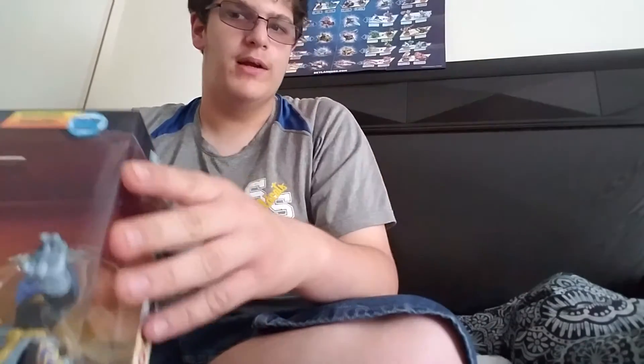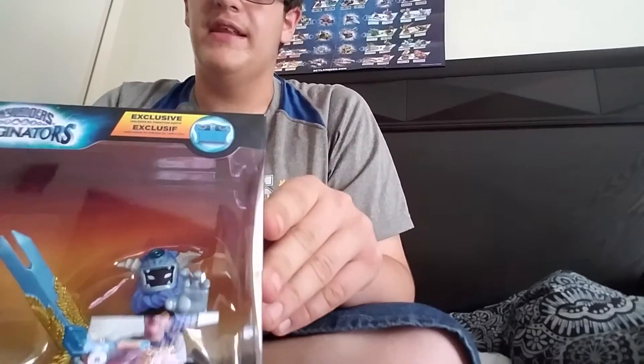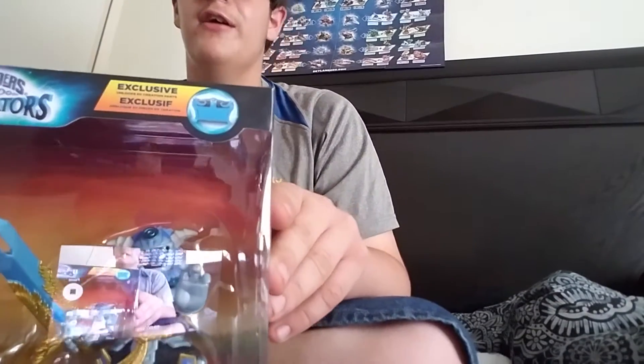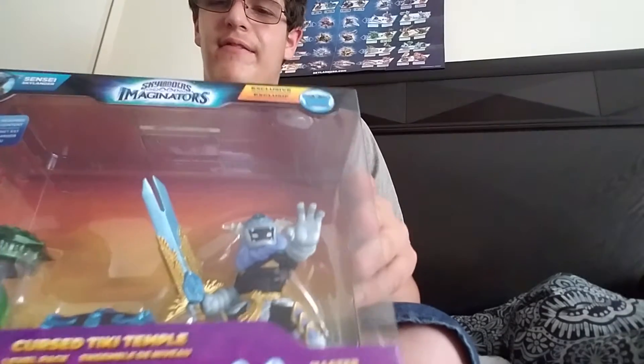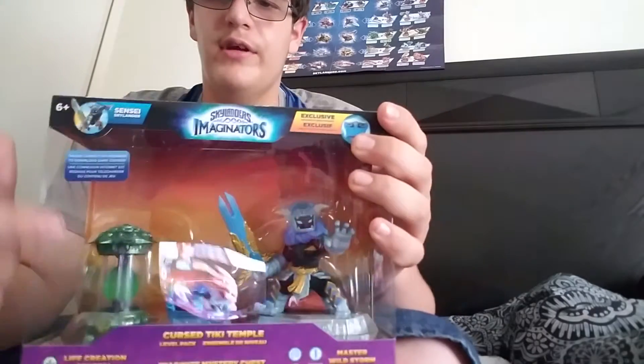So what it comes with — you probably already know what it comes with — Wildstorm, the night sensei of the air element. You can see my reflection, that's awesome. Then they have the platinum chest and the life creation crystal.